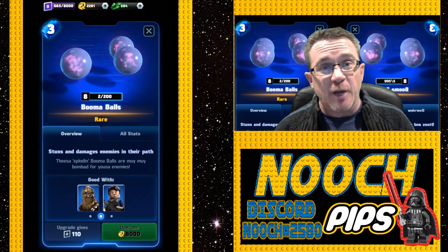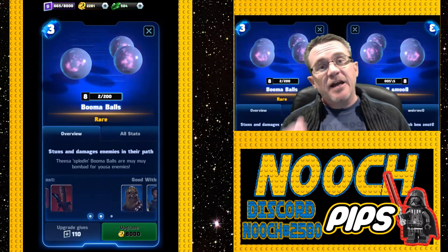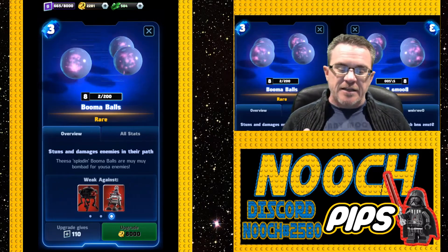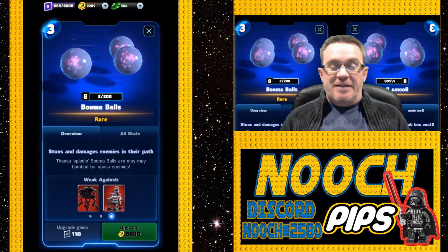Hey and welcome to Nooch Pips, quick hit in-depth reviews of every character card in LEGO Star Wars Battles. Today on Nooch Pips we're looking at the boomer balls - they stun and damage enemies in their path. These are Splotin boomer balls, or Muy Muy bombard for sure.